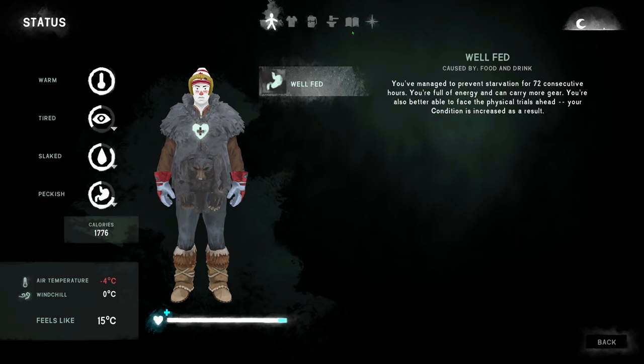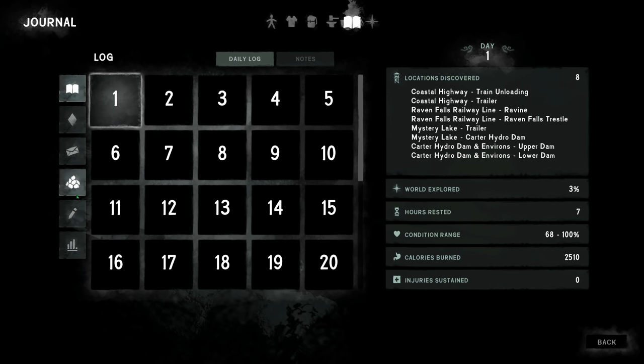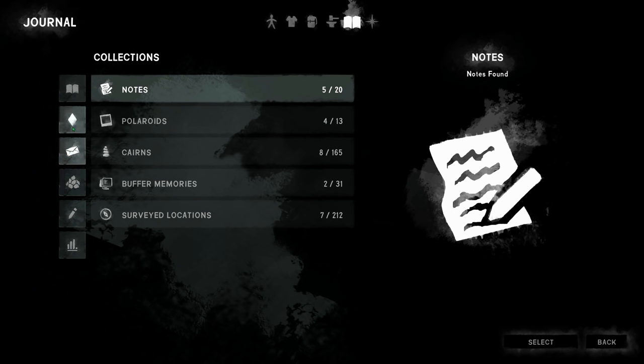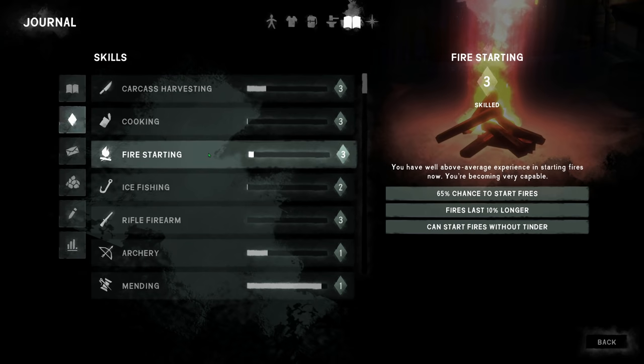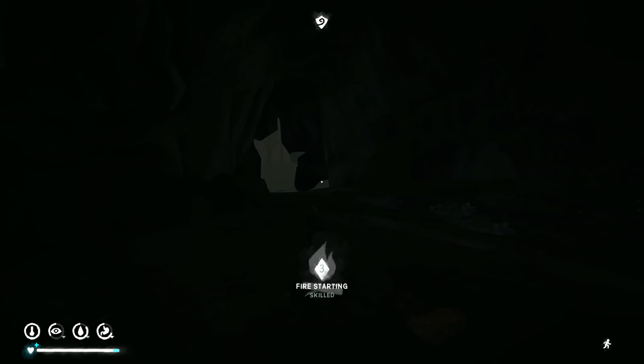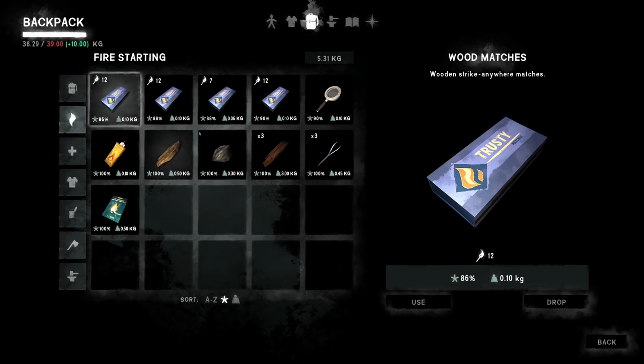Fire starting skill is up to Level 3 now — stand by for it folks. Fire starting: 65% chance to start fires, fires will last 10% longer, can start fires without tinder. That's nice. Where's my tinder? I can drop that. Do I have any tinder or am I out? I'm conveniently fresh out of tinder. Alright, that's good stuff.